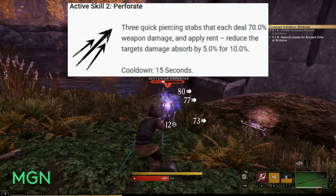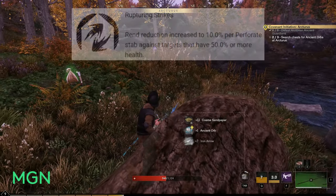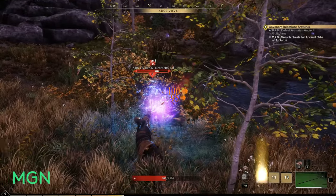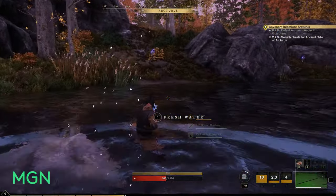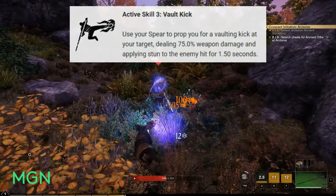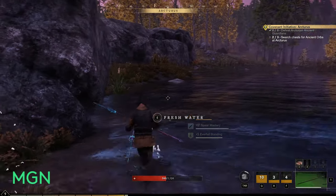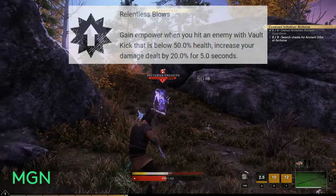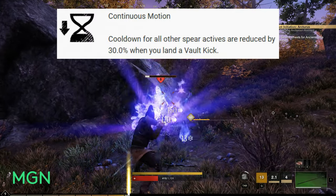The second active skill under Impaler is called Perforate — three quick piercing stabs each dealing 70 weapon damage and applying a rend that reduces the target's damage absorbed by 5 percent for 10 seconds. Cooldown is 15 seconds. Augments: Rupturing Strikes — rend reduction increased to 10 percent per stab against targets with 50 percent or more health; Impactful Strikes — enemies hit with all three stabs are staggered. The third active skill is Vault Kick — use your spear to vault into a kick dealing 75 weapon damage and stunning the enemy for 1.5 seconds, with a 15-second cooldown. Augments: Relentless Blows — hitting an enemy below 50 health increases damage dealt by 20 percent for 5 seconds; and Continuous Motion — cooldowns for all other spear actives are reduced by 30 percent when you land Vault Kick.